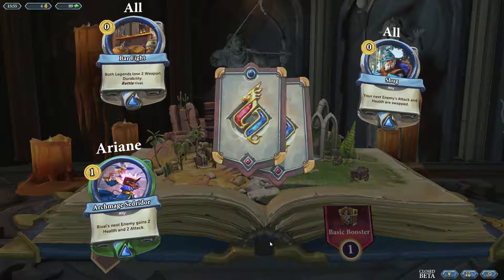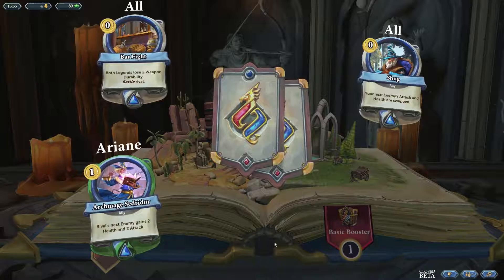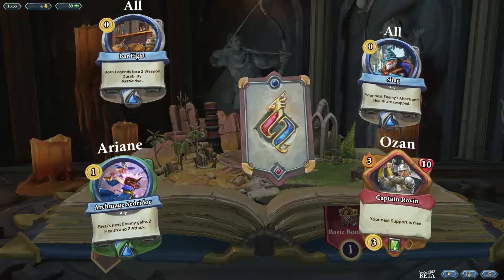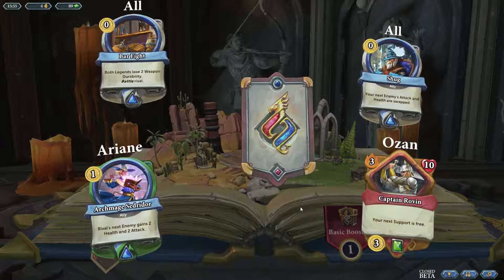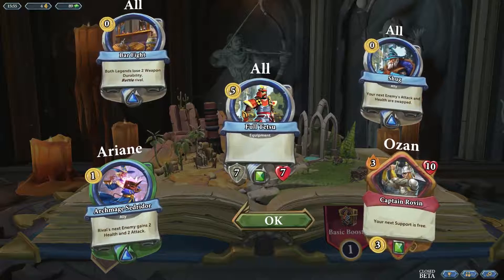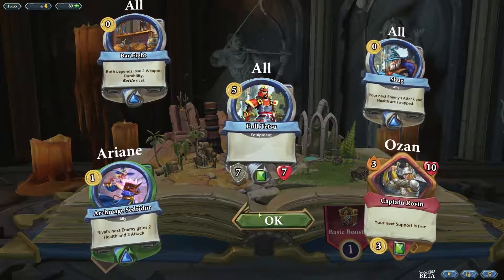We have Archmaid's Zad Radar — Rifle's next enemy gains two health and two attack. How much Ariana has tormented me with this card. Captain Rovin, an emerald card — very nice, your next support is three. And Full Tetsu — seven armor, seven health for five coins. Could be better, but still nice.